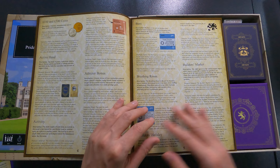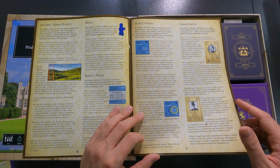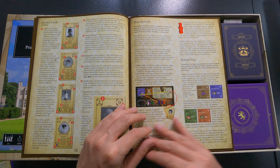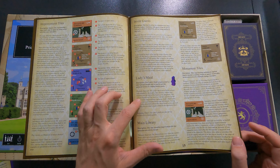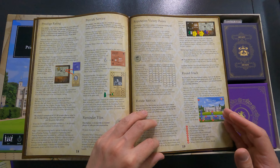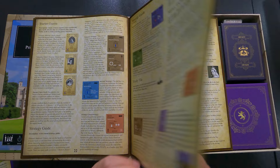Then we have a glossary, some background on the Fairchild family, the coins, the bonuses, and the different rooms and what they do. It always has thematic material — sometimes it's historical, sometimes it's not — and it gives you details about everything in the game. For example, the ladies' maid provides service exclusive to female guests. There's also a national day section covering service, victory points, special actions, and a strategy guide.